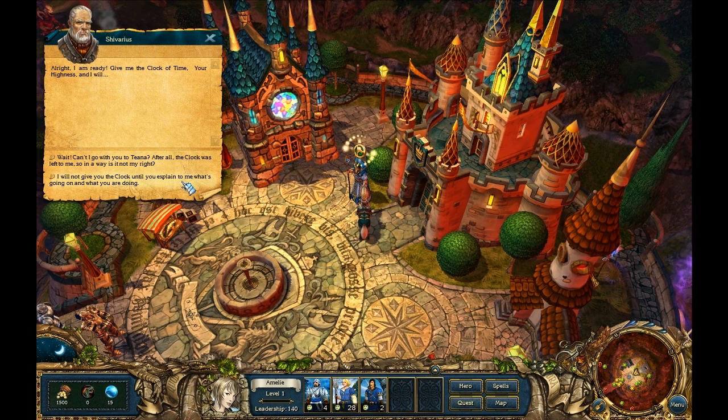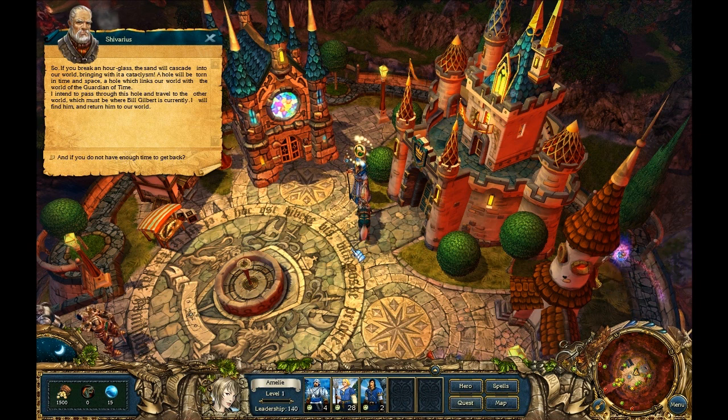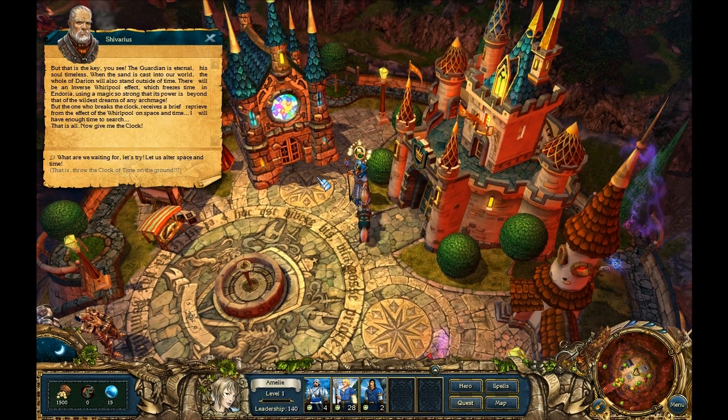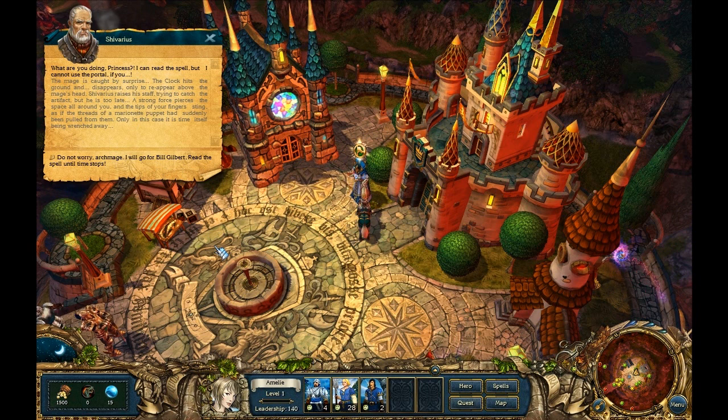Emily refuses to hand over the Clock of Time until Chavarius explains what's going on. He explains: if you break an hourglass, the sand will cascade into the world bringing a cataclysm. The guardian is eternal — his soul timeless — so when the sand is cast into the world, all of Darien will stand outside of time, creating an inverse whirlpool effect that freezes time in Indoria. Emily decides to try it herself, offering to go through the portal for Bill Gilbert while Chavarius reads the spell until time stops.